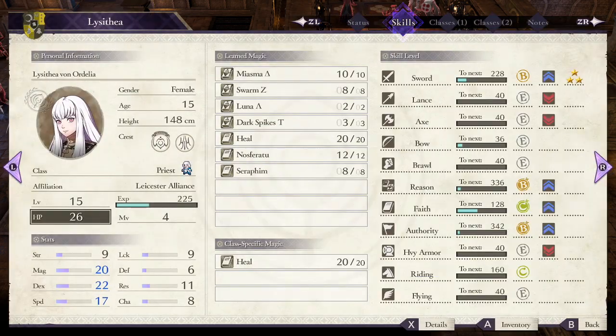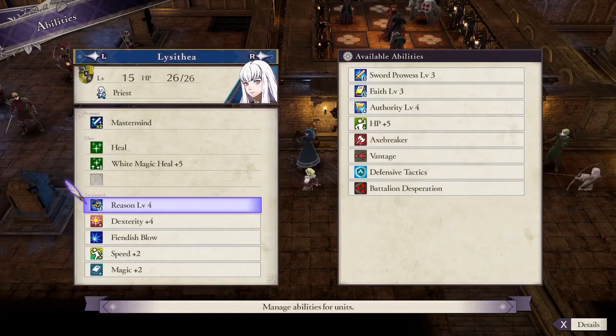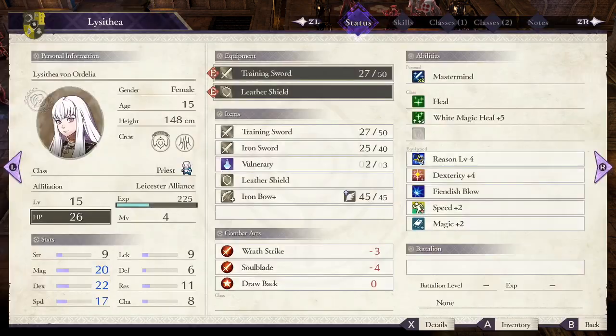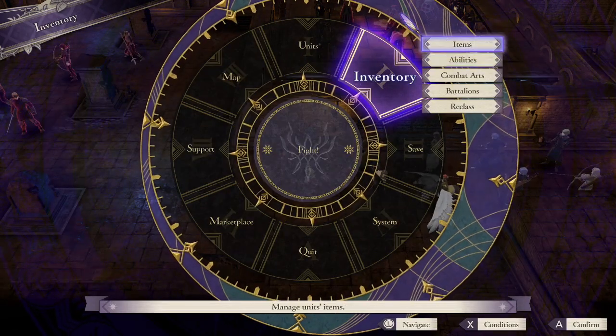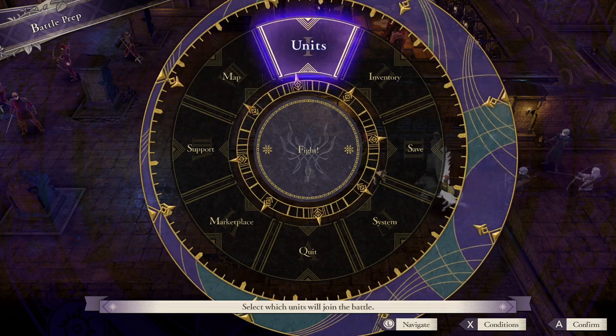Does Lysithea have Seraphim? Oh, she does. Maybe we should put Faith on her as well. Oh, she's already set up for Valkyrie. Does she even need to be... ah, screw it. We'll leave her as that.